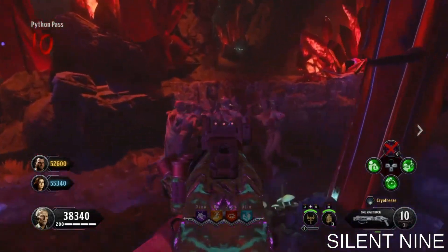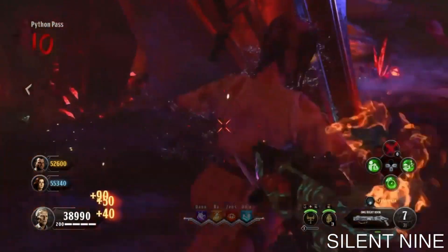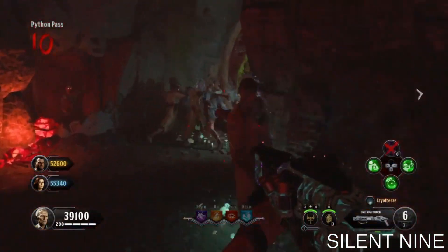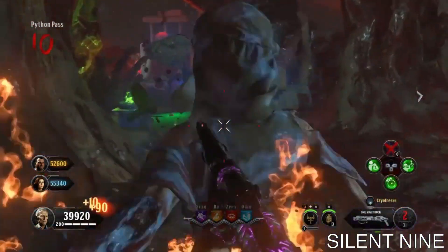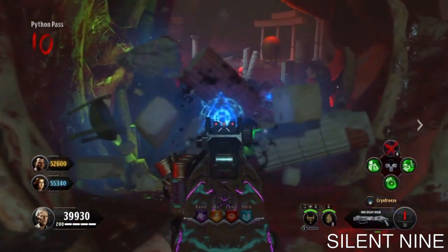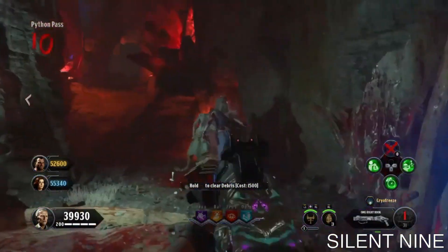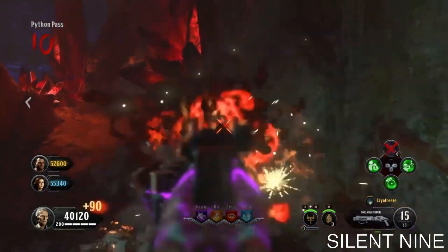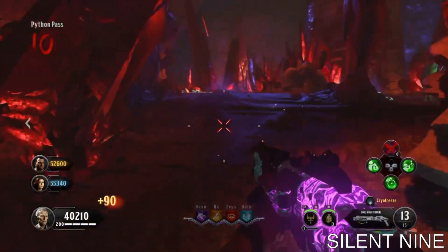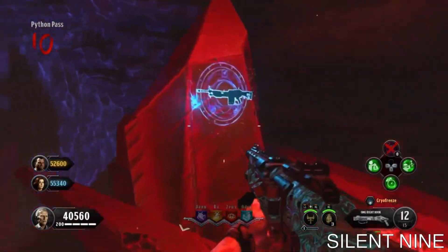Once everybody gets it, have everyone come over to this specific location and make sure everybody spawns back here. The reason you want this location rather than the one Z Signal showed is that the zombies only pile up in two spots here. Make sure you keep this door right here closed — if you open it, it'll mess up the pile-up and it won't be as good. With the other location Z Signal showed, you needed about two doors closed, but this one only requires one, and there are only two zombie pile-up points.